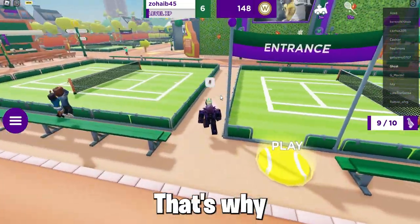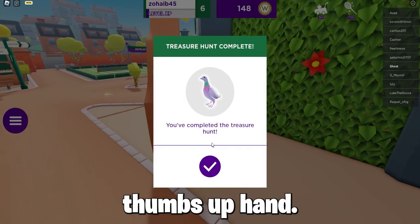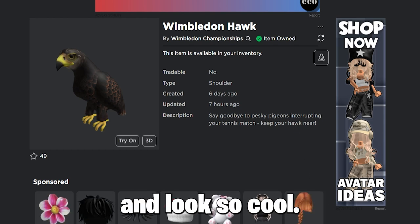I kind of missed one — that's why it shows nine — as one of them was behind this thumbs up hand in the Lawn of Champions. When you get this final hawk, you will get the free item Wimbledon Hawk, and it looks so cool.